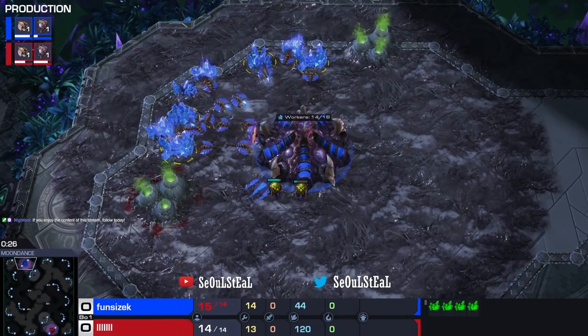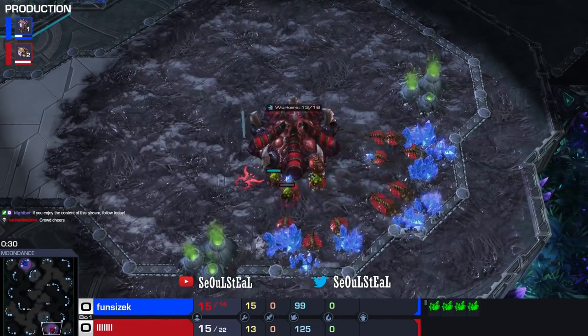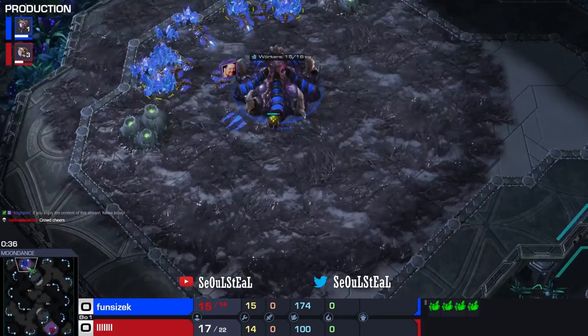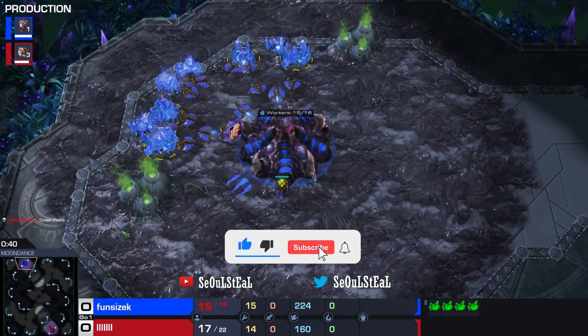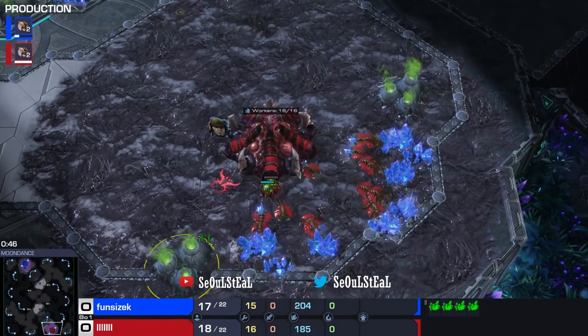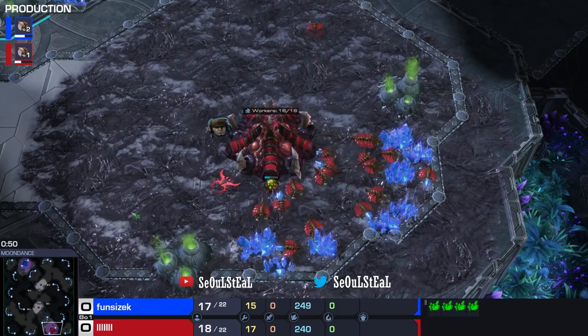No fat shaming here, but both Zergs starting off playing normal — no early pulls from either player. A DDoor is a little bit further ahead in the drone count compared to our Blue Zerg here, Fun Size. Their Overlord is just really late for some reason. Maybe he did 15 Overlord by accident, but he's a little behind in the drone count.